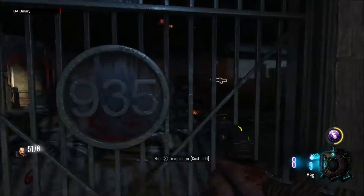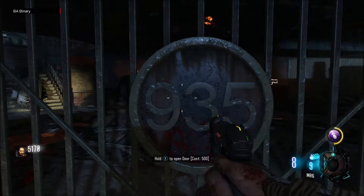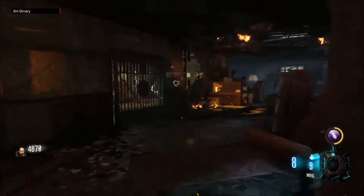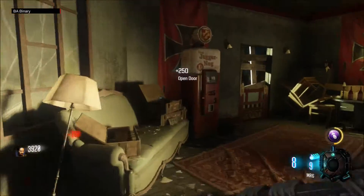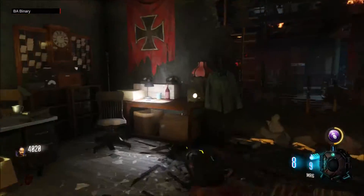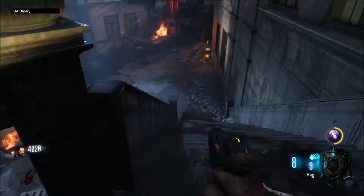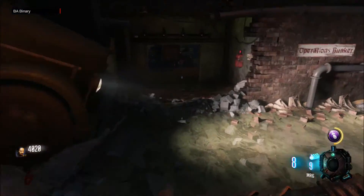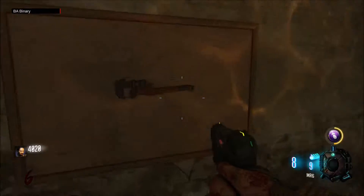Now it says new weapon available in Operations Bunker. So what you want to do: you want to open up this door, go up here, take a right, open up that door — and that's like getting points right there. Go down here, past all these zombies, and the wrench should be right here.